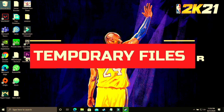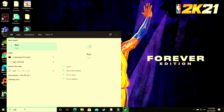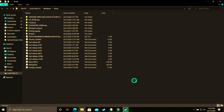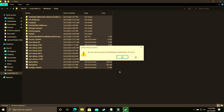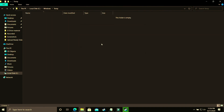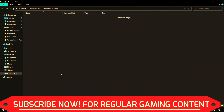This step will provide a temporary boost to your PC's performance by deleting all temporary files. Open the Run app and search for 'temp', then click OK. Delete all the files here permanently — there might be some files that can't be deleted because they're used by background processes, so just skip those.